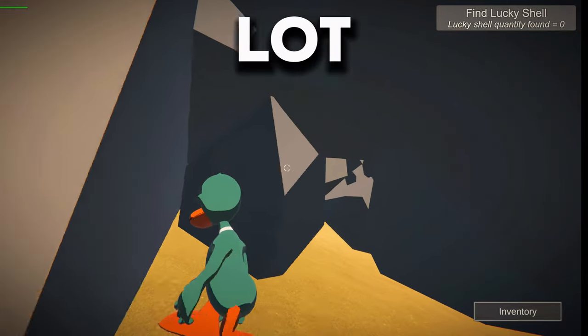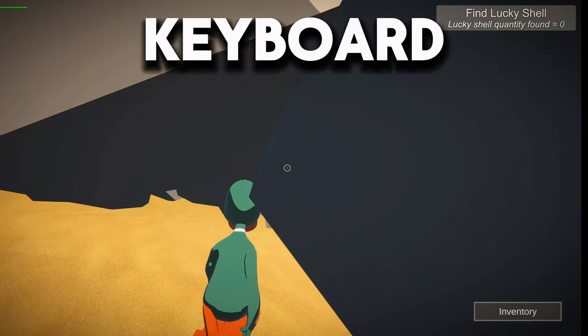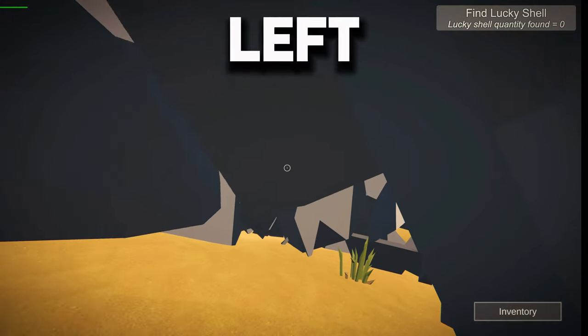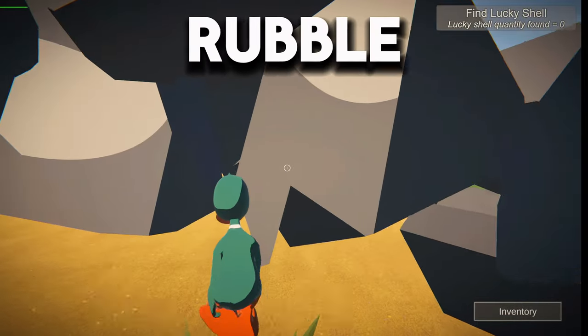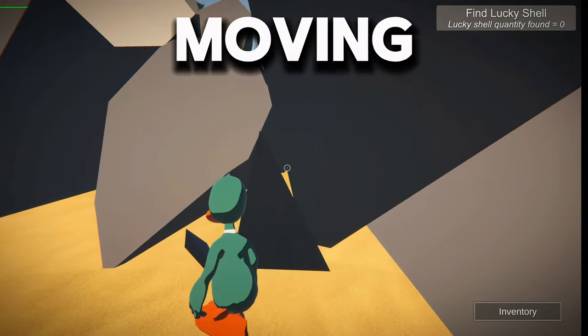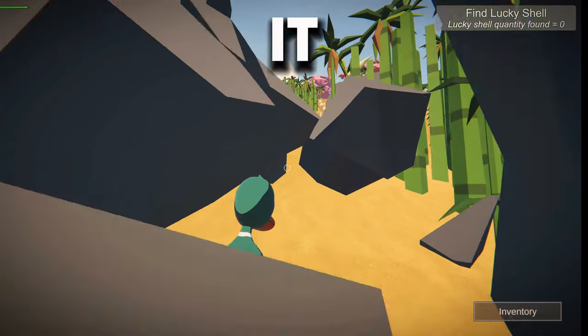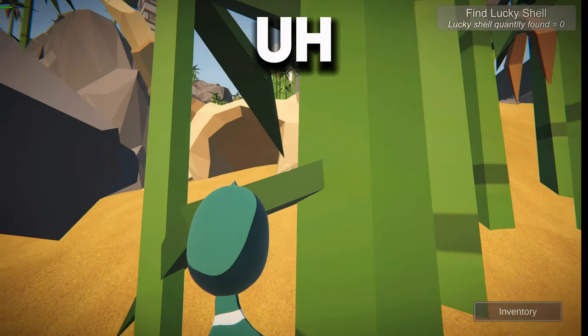The trick is to roll a lot — press B to roll, or if you're on keyboard it's left shift. Just roll under the rubble. Be careful because some of the rubble, if it's moving when you bump into it or it lands on you, can hurt you — just like that.